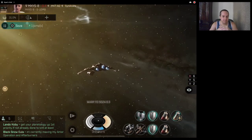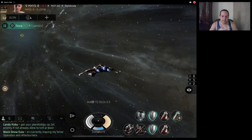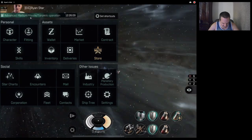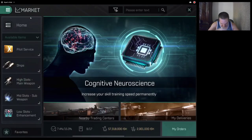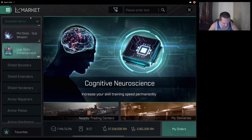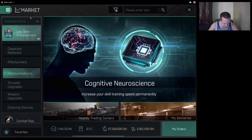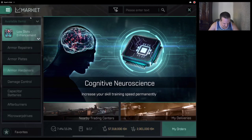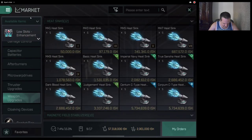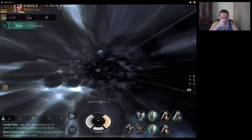I'm not sure if a really fast sensor-boosted frig could catch me — I don't even know if there's sensor boosters in Echoes. Let's check. I don't think there is a sensor booster skill. But the point is, if a frig locks onto me and points me, that would probably be pretty bad for my bank account. Yeah, I'm not seeing any sensor boosters. So I'm probably safe to go through null-sec like this.